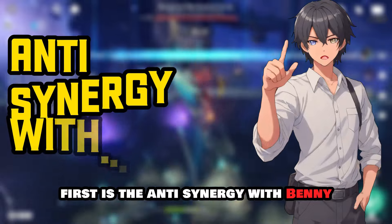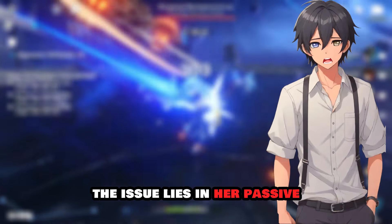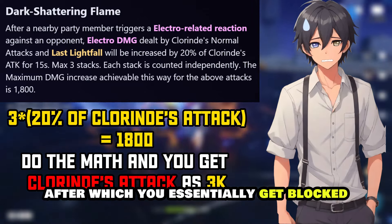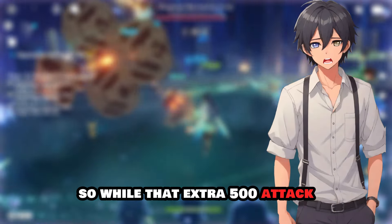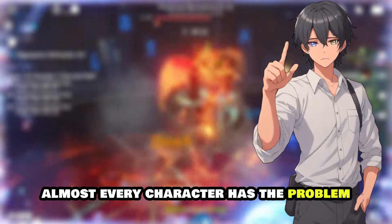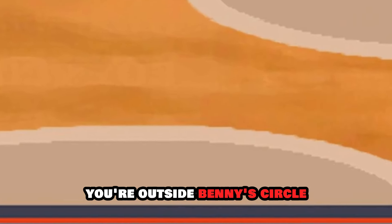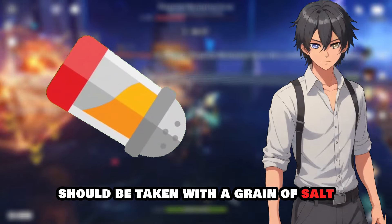There are some issues with Chlorande that no one seems to be talking about. First is anti-synergy with Bennett — not that you can't use him with her, but her passive that buffs bullet and burst damage based on attack is capped at 3000 attack. With a decent Bennett you can reach 3,500 attack in his circle, so that extra 500 attack is wasted on the passive. On top of this, almost every character has the circle-impact problem, but with Chlorande it's even worse due to constantly lunging around with her skill, making it easy to leave Bennett's circle.